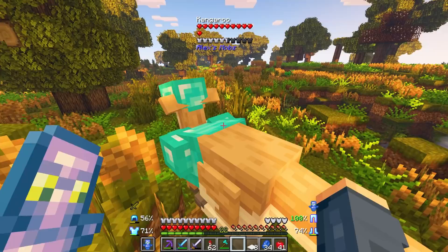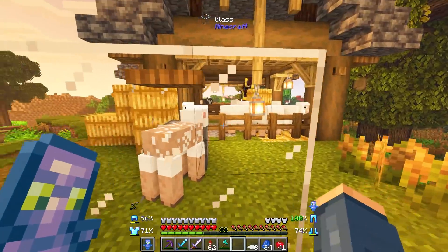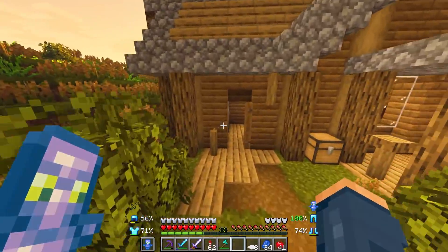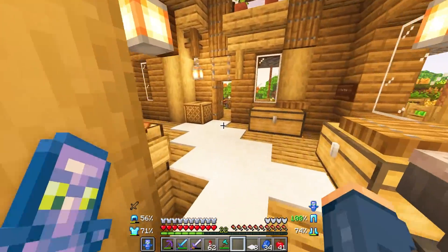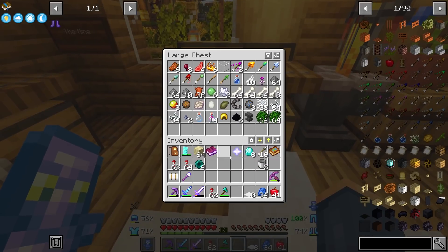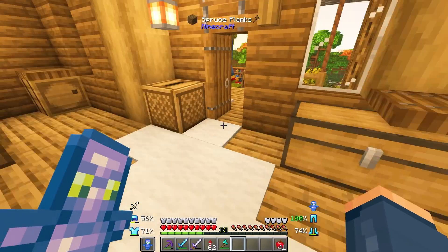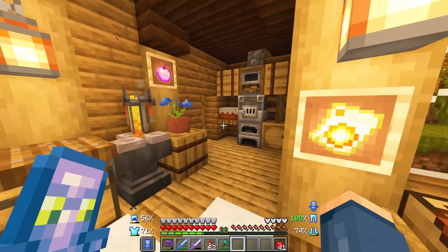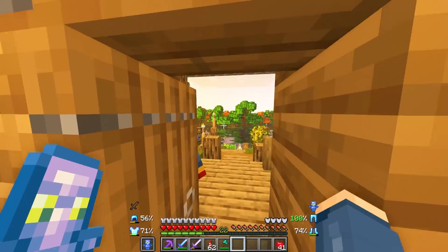I do want to go explore the End a bit. I'm back, so let's go ahead and clear the inventory. I have my backpack here because my elytra takes up my slots for that. I think this is probably enough as far as fireworks go — we should be fine on that. Just to do a little bit of exploring, going from island to island, seeing what is out in the End.